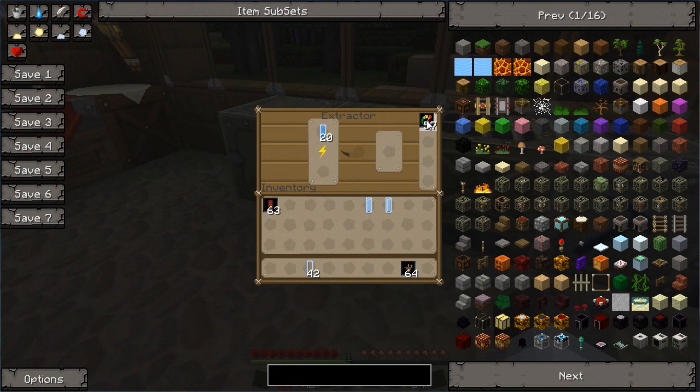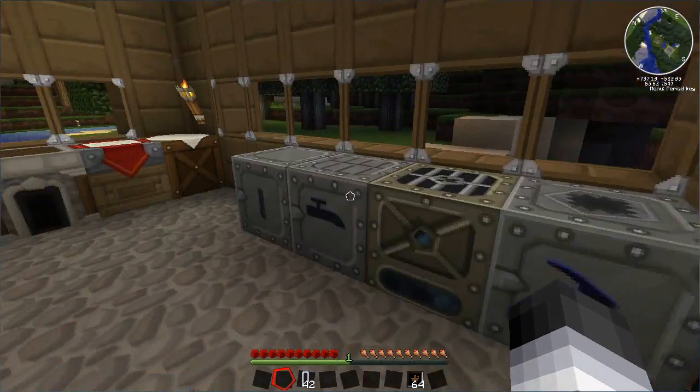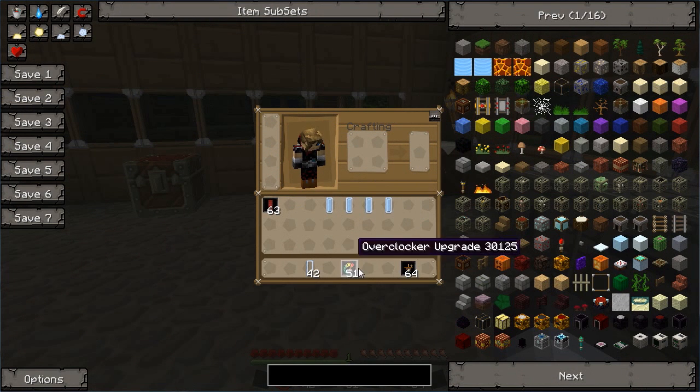Overclockers work on most machines. See these slots here — just stick them in there. They can stack on top of each other. You see how it is a lot faster the more upgrades you get in there. Much better — all machines are improved by these. So very worthwhile, get yourself some overclocker upgrades and energy storage upgrades.